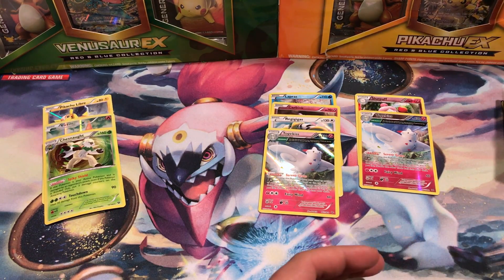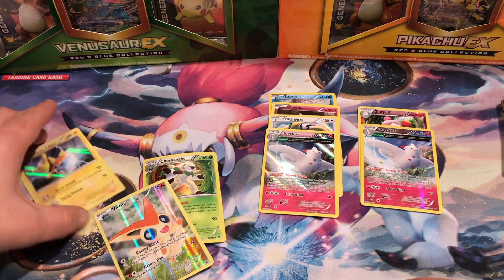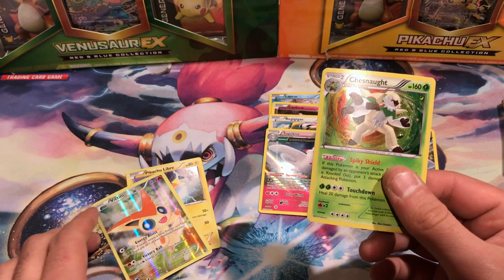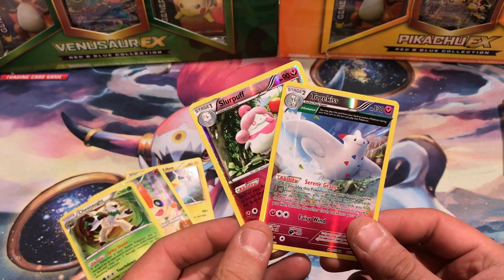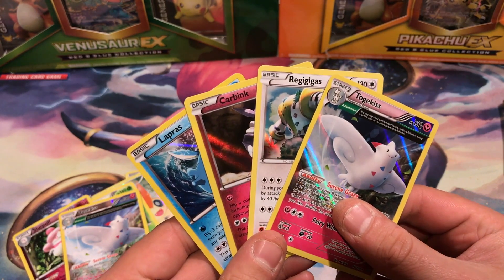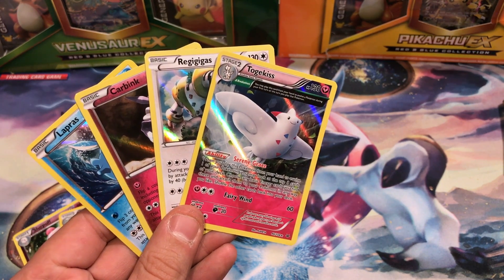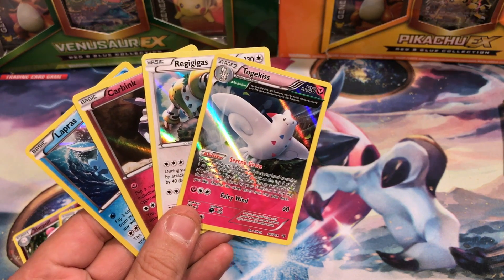Alright. So do these count as Holos? I guess we can. So just from the packs themselves, you get Pikachu Libre — which I super love this card — as well as this Victini, which is another super awesome card, maybe not for playing but definitely for looking at. And Chesnaught. Two Reverse Holos — Slurpuff and Togekiss. Four out of nine ain't bad. We got Togekiss, Regigigas, Carbink, and Lapras. I am Vacant Paradise, thank you guys for watching. Don't forget to comment down below, let me know what your favorite card was. Leave a like if you liked it, share this video with your friends, subscribe and be awesome. Follow me on Twitter at VacantPokemon and I will see you guys in my next video.